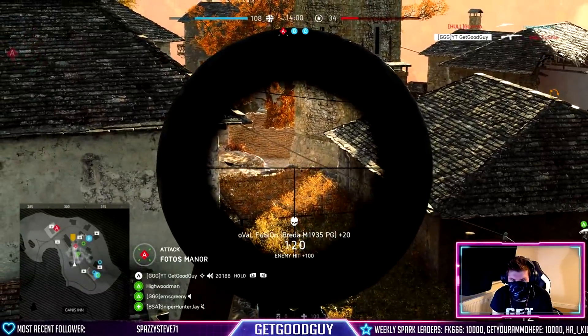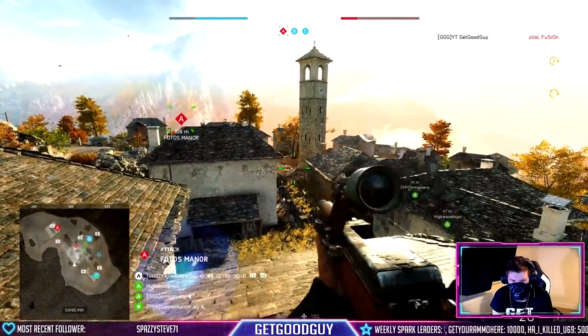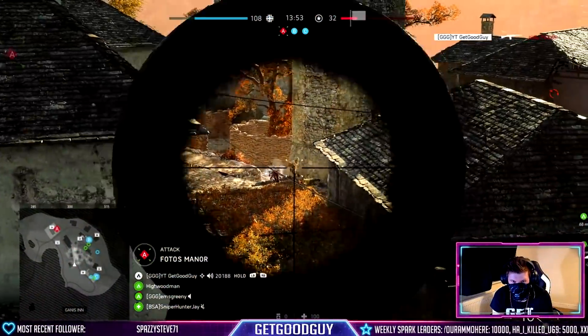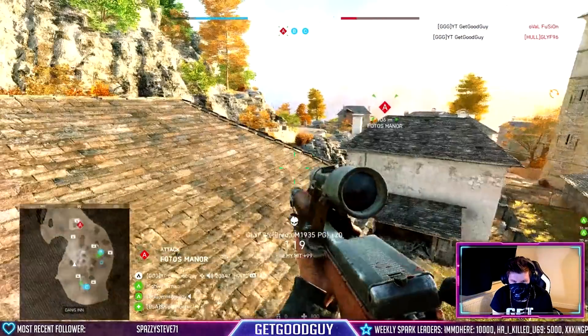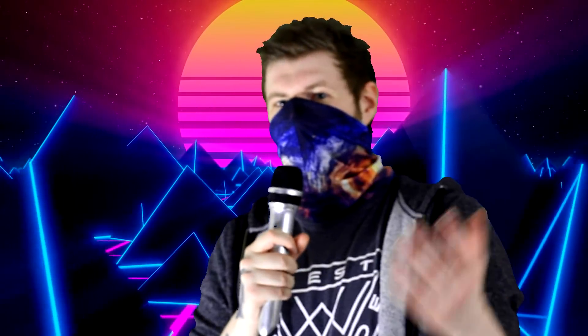Look at that — so you can four-round burst at close range and drop people in one burst if you hit properly, or you can switch to semi-auto at range and drop people just like that. How are people saying the gun's bad? I don't understand. I could show you what happened the day after when I came back and was fully comfortable with the Braider, but I don't want to drag this video on. There was some absolute slaying though — so if you do want to see some of that live, come on down to mixer.com/getgoodguy. Come join me, have a good time.